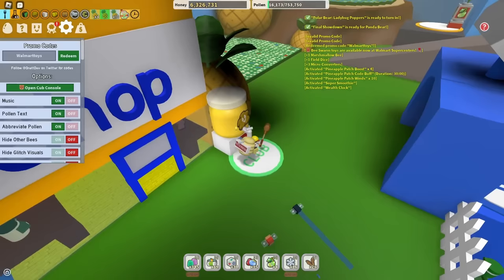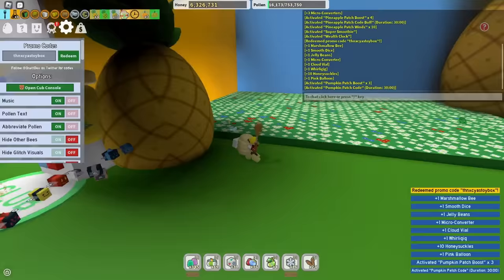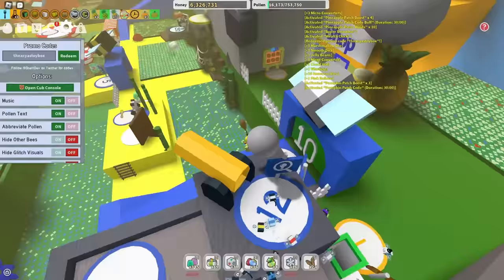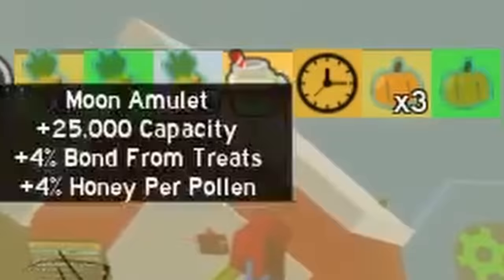Next up is Thunkseas Toy Box — a reference to the YouTuber Thunkseas. It gives you a Marshmallow Bee, pumpkin boosts, and a bunch of other random stuff. If you're a White Hive, this is definitely a very overpowered code — look at all these boosts.